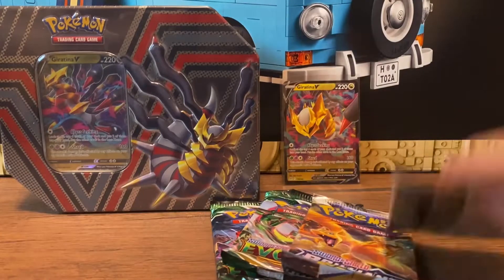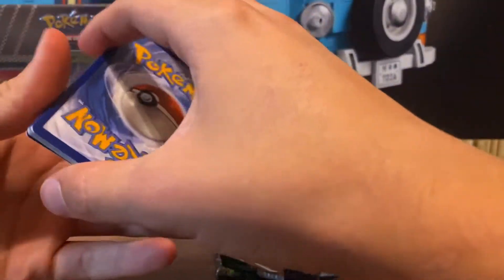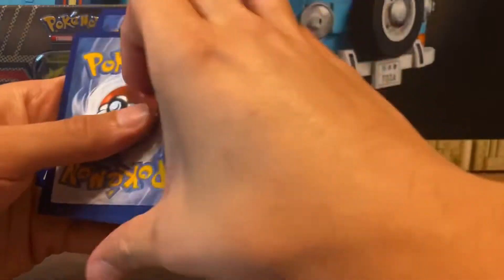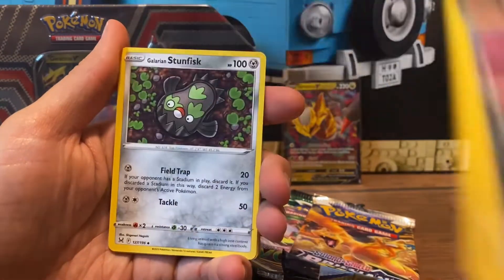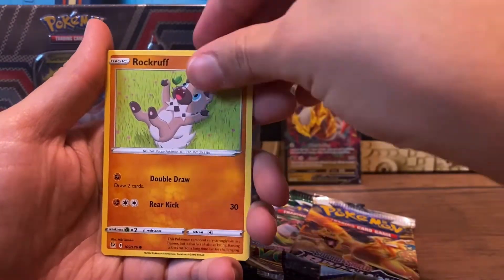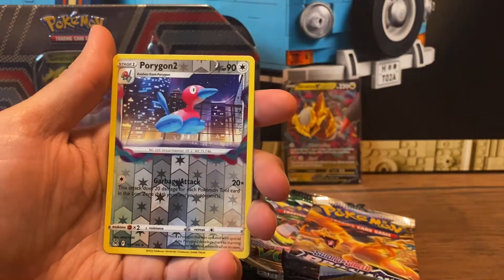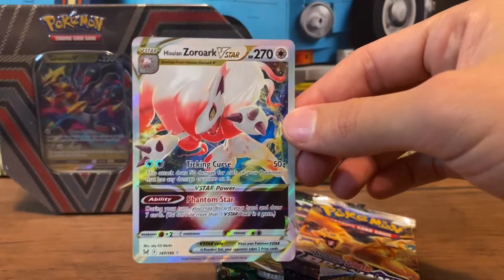Alright, let's see what else we got here. Another Lost Origin. Go ahead and jump into this. Got a code there for you. Alright, we got Water Energy, Damage Pump, a Viper, a Stun Fisk, a Litwick, Spinarak, Roselia, Rockruff, a Seal, Porygon Two Reverse, and Hyseurion Zorak Beastar! Dude, two for two, let's freaking go!